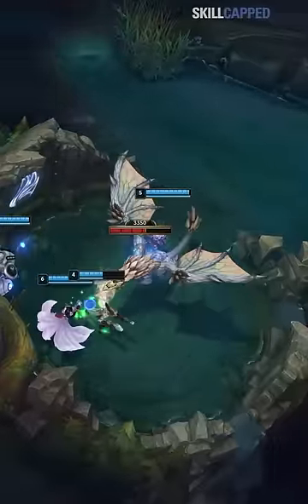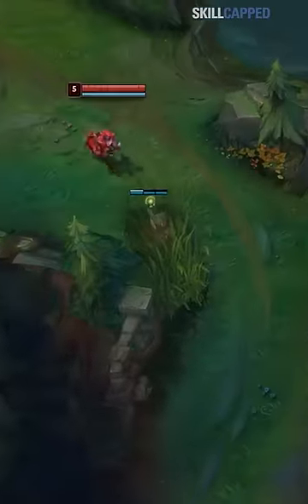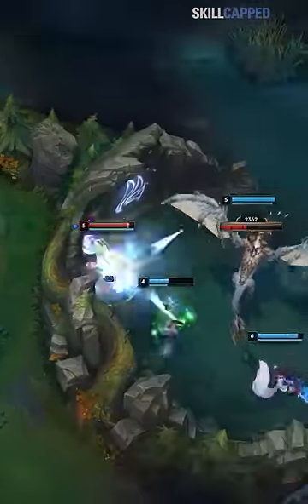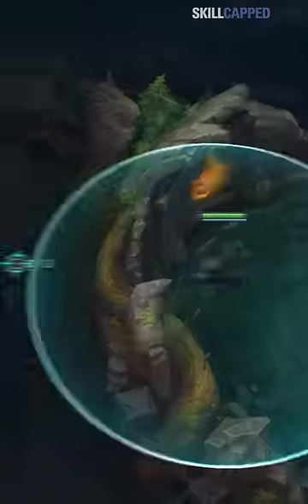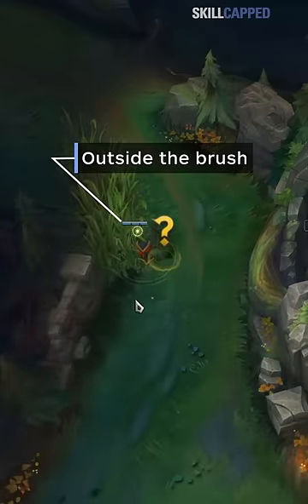Everyone knows the most important ward location when doing dragon is right here. It lets you spot when the enemy is coming to contest dragon, setting up easy picks. The problem is, everyone dies face-checking the brush when they go to ward it. And if you try to ward it from the pit, you can't reach far enough to place it inside the brush.